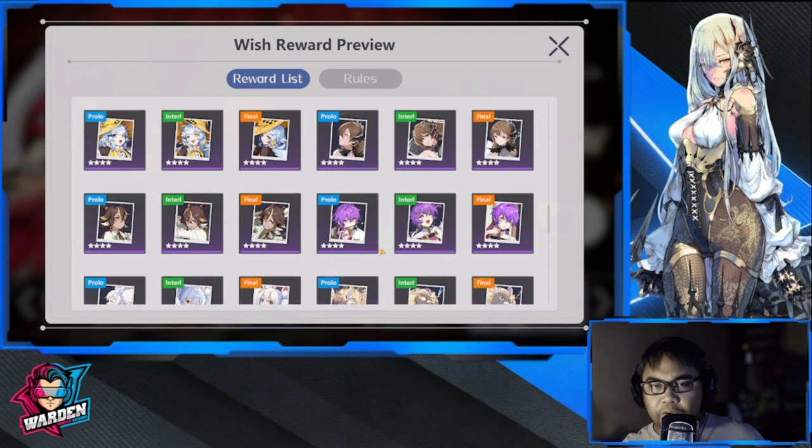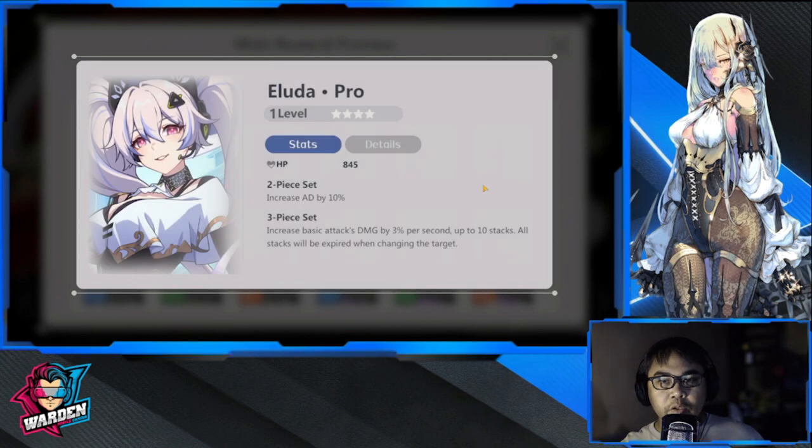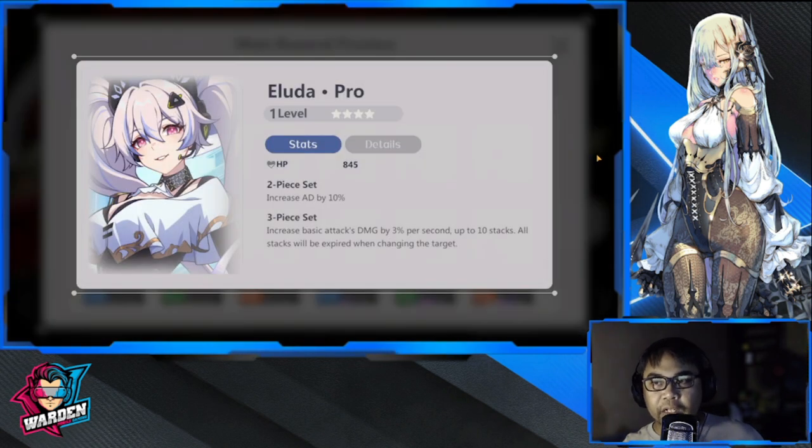I found it — it's a four-star play. We have Phantom here. It increases max HP by 10% and after casting skill or ultimate, increases AD by 30 for five seconds. The other four-star option is Eluda, which increases AD by 10% and increases basic attack damage by 3% per second up to 10 stacks. All stacks expire when changing attack target.